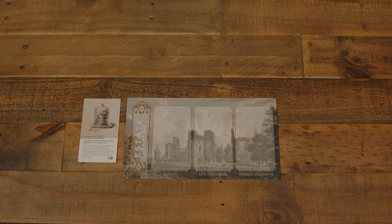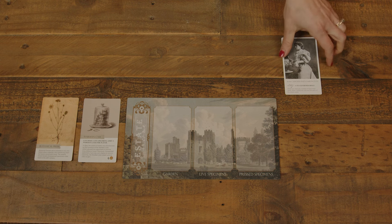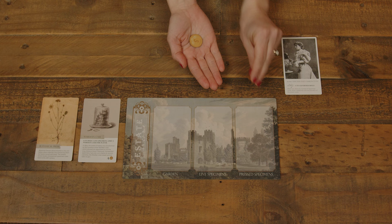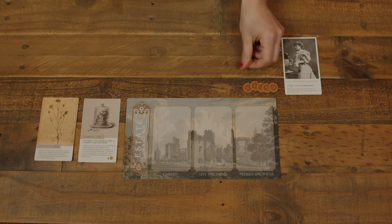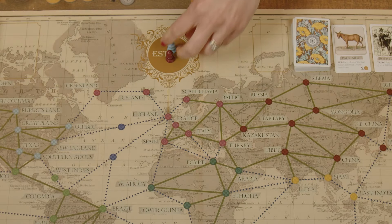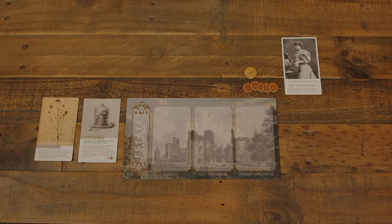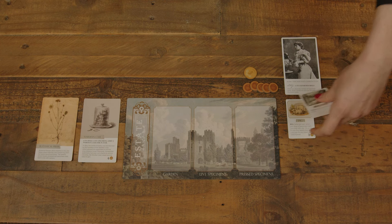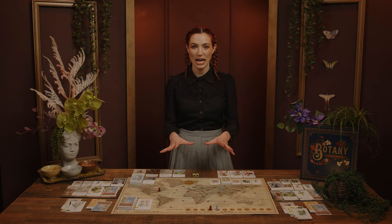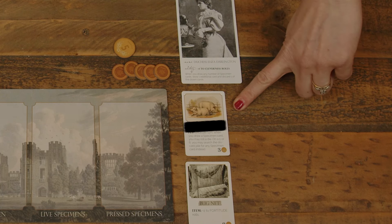Each player also takes one Wardian Case card, one Botanical Press card, and one randomly dealt character card, which provides a roll bonus during the game and a special ability. They receive ten coins placed near their board — these funds are known as Expedition Funds — and two pawns of the same type: one placed on the Estate space of the map and another on the first space of the Reputation track. Two Expedition cards are dealt randomly and placed face up in a player's personal area. Expedition cards come in three types: Items, Crew, and Pets — like this pig here, who I've named Gretchen Oinkmeyer.